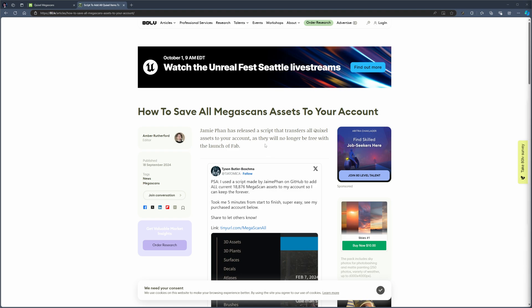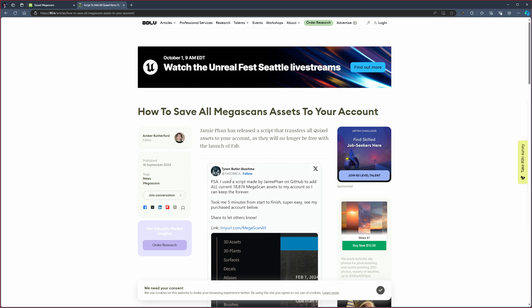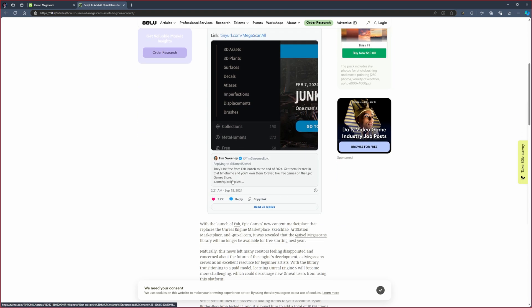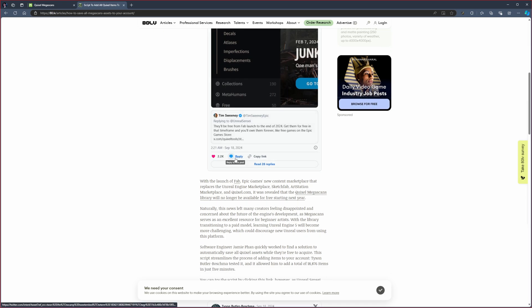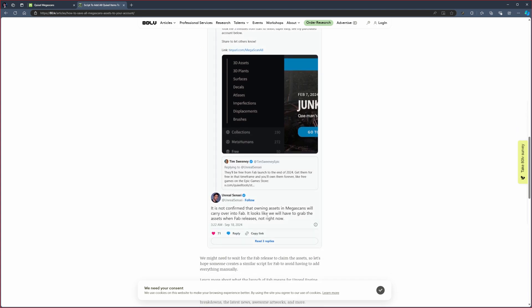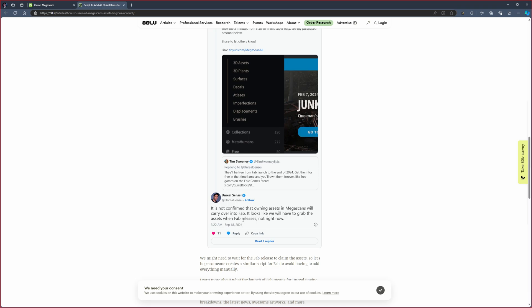In order to get the assets from Megascans, on this website which I'll link in the description, you will find the script. Effectively, with this script you'll be able to get all of the assets, and they'll be free from FAB launch to the end of 2024, so you can get them then or now. Some people, like Unreal Sense, have said it is not confirmed that owning the assets in Megascans will carry over into FAB, so you might want to grab them after FAB releases. But honestly, you might as well try it now with the script.